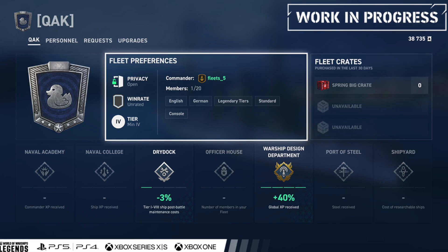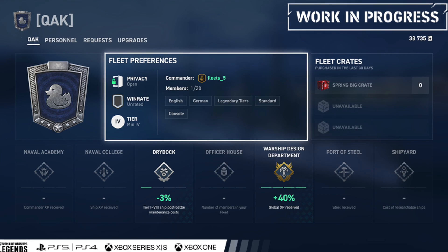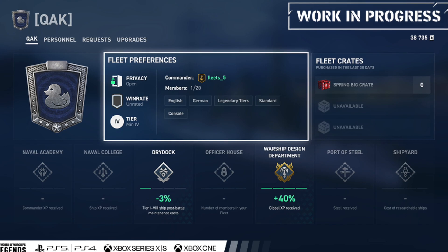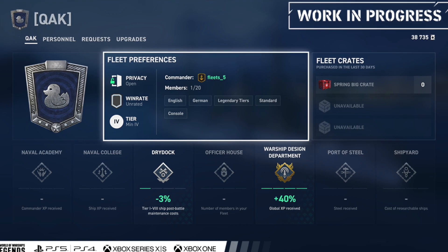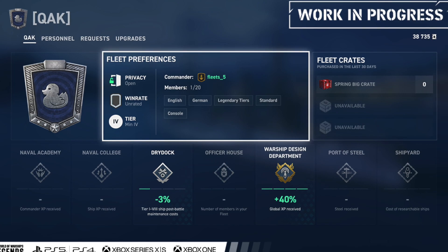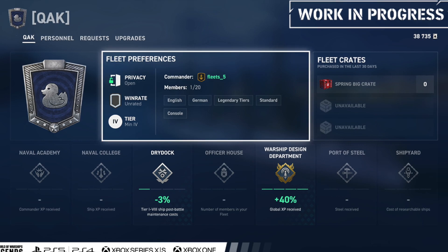And then there's the officer house, which is very interesting, because we can see that as a base you can only have 20 members in your fleet, which is actually quite good — I thought it was going to start at 10, to be honest. 20 is fine. But it looks like you have at least four levels of expansion on your fleet. We don't know the increments, but I'm guessing it's five, so you'll be able to add another 20 members to your fleet. It could also be 10, who knows — we'll find out whenever it launches. And then there's the warship design department, which gives you more global XP. Like 40% is actually quite good.